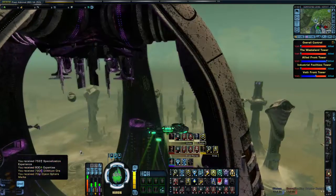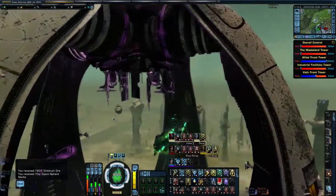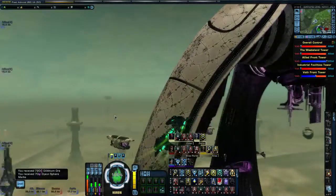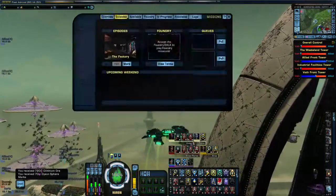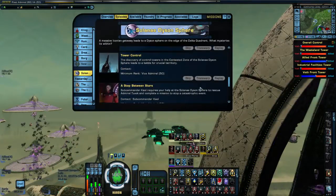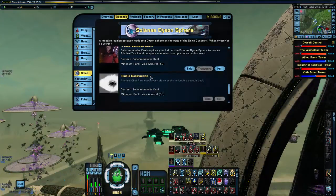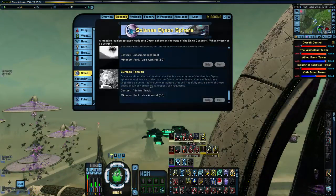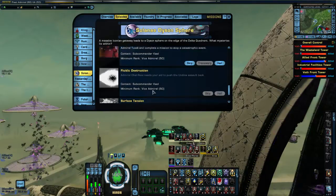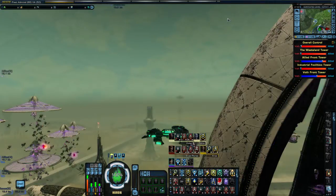Excellent. So we've done that — we've got some Dyson marks, some XP, and some Dilithium. That's everything up to that point, so I guess we'll leave it there for this episode. Our next episode is going to be A Step Between Stars — I really like this mission, surface tension. A Step Between Stars is going to be our next episode.